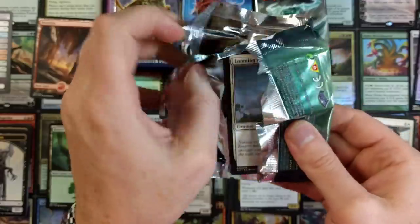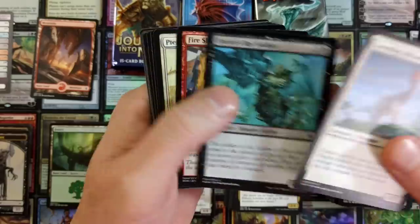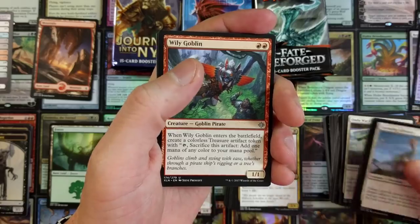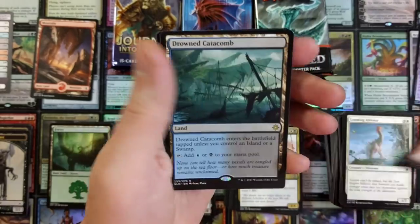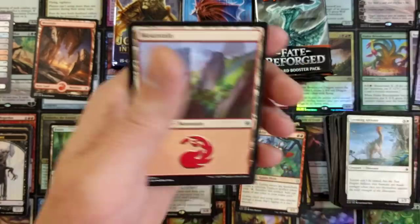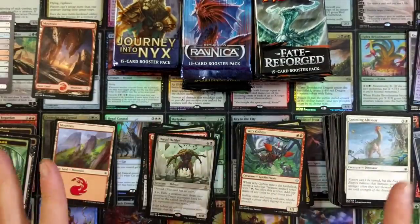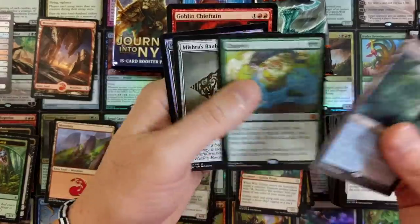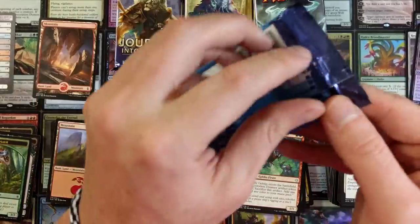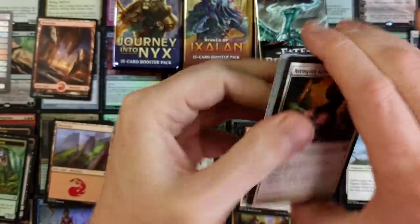If they're going to do a whole bunch of reprints or second print runs, that could definitely bring the value down — that could cause some issues with value. We'll see. Drowned Catacomb — we'll take it. Nice little Drowned Catacomb. Can't go wrong with your dual lands. I'm putting anything I think is over $5 or around $5 in this pile over here. I'm not sure exactly of all the value here — I'm assuming around $5 each card. I could be wrong, but that's just how it goes.